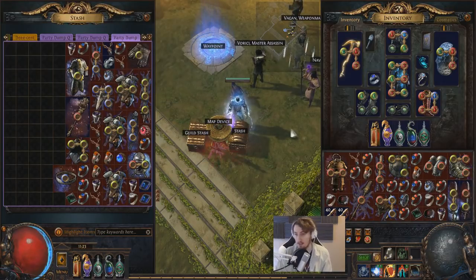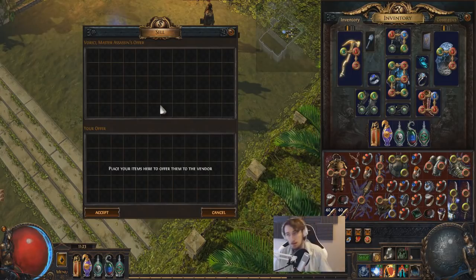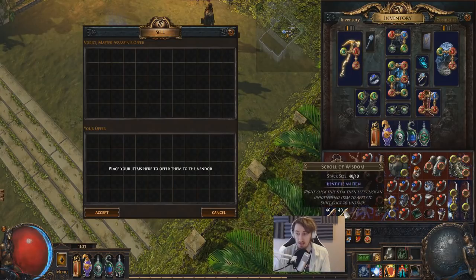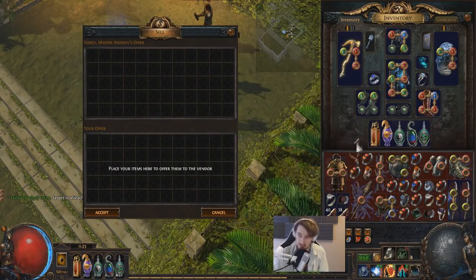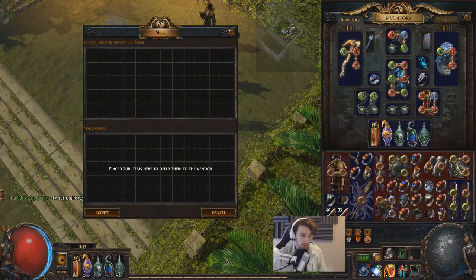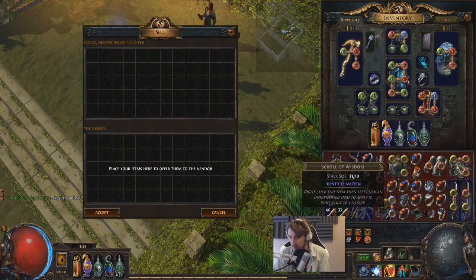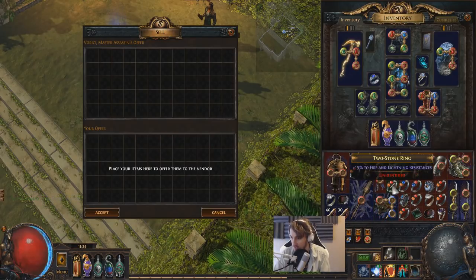For those of you just joining us, on today's episode of the series I'm going to be grabbing a stash tab full of unidentified gear, browsing through it, and giving my reasoning behind my pricing decisions — with the goal of helping you guys learn how to price your own junk. So let's get started and throw some wisdom scrolls at these items.